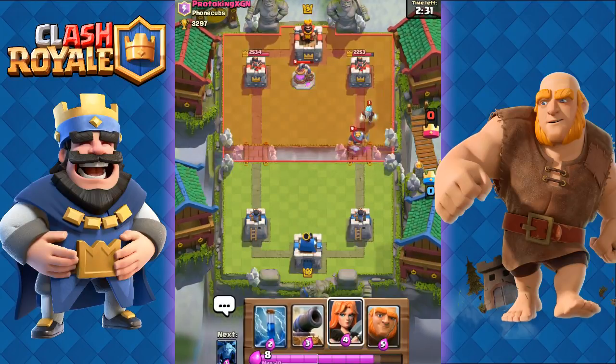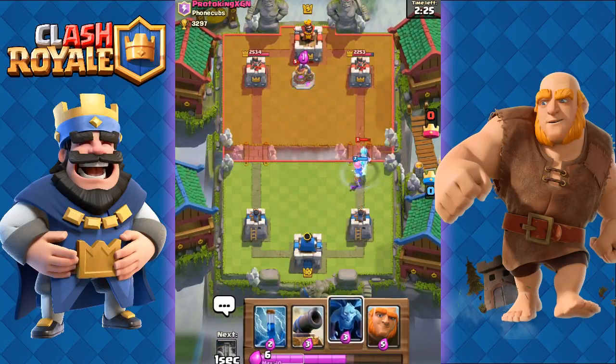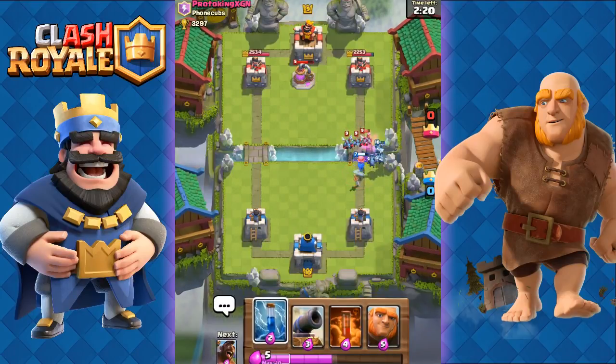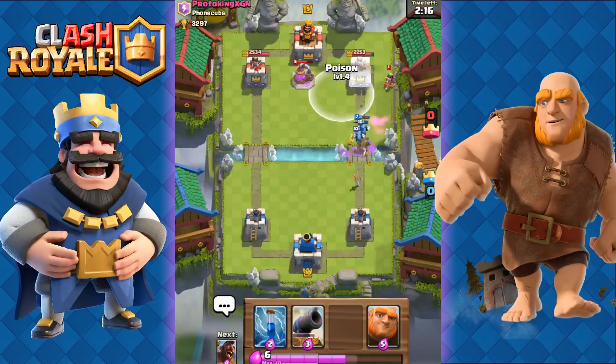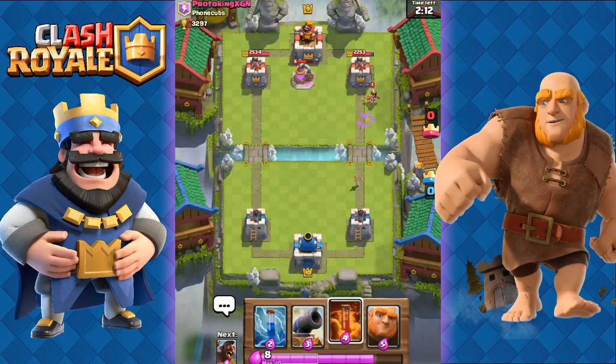I'm just going to focus on loading up on elixir, then place my Valkyrie right here to take out the Ice Wizard — she should do that with ease. Then I'll send out some Minions. The Valkyrie is going to distract some of them so our Minions will win here. Unfortunately we can't Poison both the Princess and the Collector at the same time, so he did a good job separating the two.